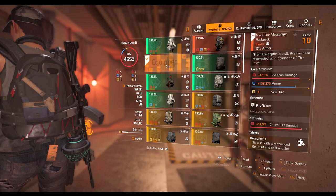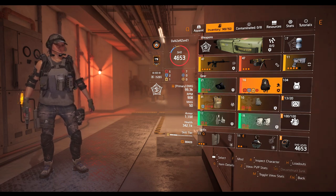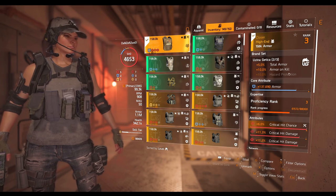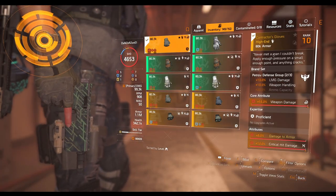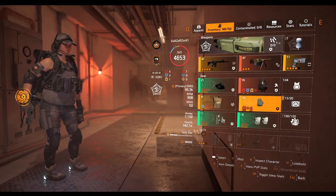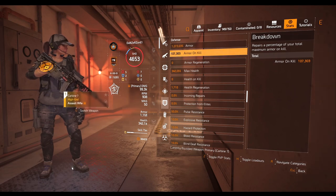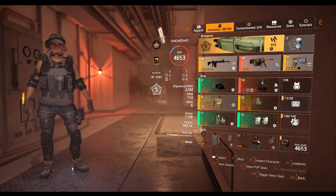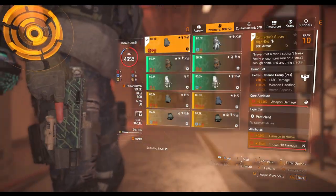I'm going to take off the Striker backpack and put Ninja on. There we go — we have Ninja. With Ninja, we now have multiple set bonuses active. In this case, we have 10% Armor on Kill from the active Striker 4-piece, and the Contractor has weapon handling. Let's take a look at the stats — we have Armor on Kill which is completely active, which is nice. It's the second set bonus of that gear, and it's definitely active.